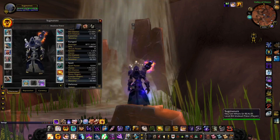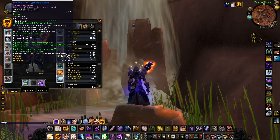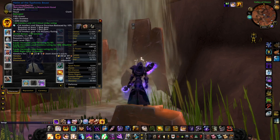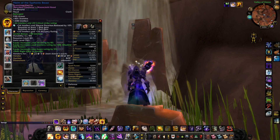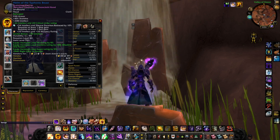Let's get right into it. Starting off with the Helm of the Typhonic Beast, we're going to put the 26 intellect and 20 crit enchant on this. We're also going to reforge the hit into haste.